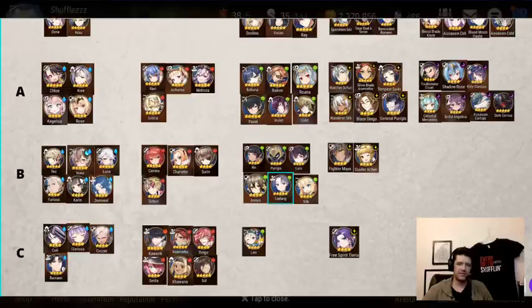Then we have Ludwig. Ludwig is a great AoE damage dealer. You can use him in Arena, and technically in Guild War as well if you're running him with Bingo. But he needs such good gear to work that you're probably better off putting that same gear on somebody else. Because he's a little niche and you can't use him against everything, you're kind of limiting yourself — unless you have an insane amount of damage dealer gear and don't know what to do with it.